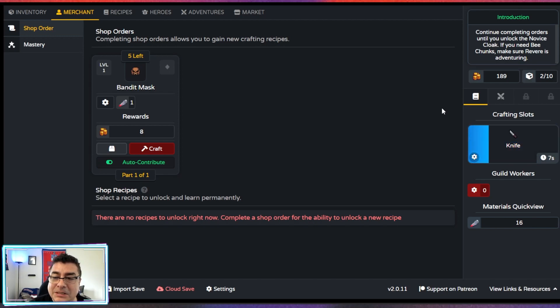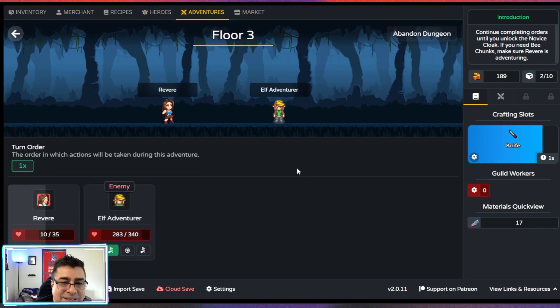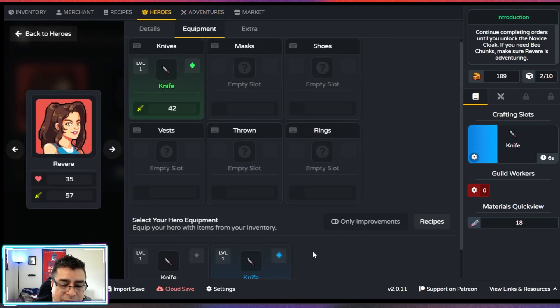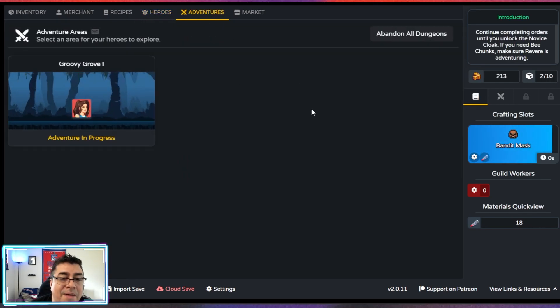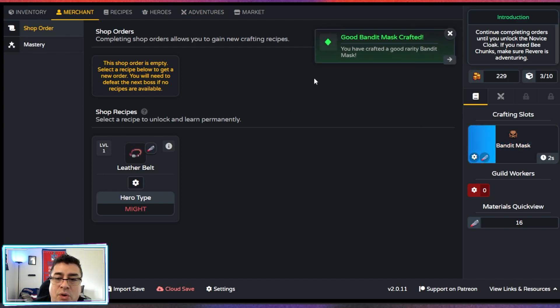Continue completing orders until you unlock the novice clock. If you need resources, make sure Revere is adventuring. Let's make sure Revere is working. Revere, are you having fun in the Groovy Groove? We have one of these great knives. Revere, we need you to do a better job because we need materials to fill our orders. Finally, we finished the first order.